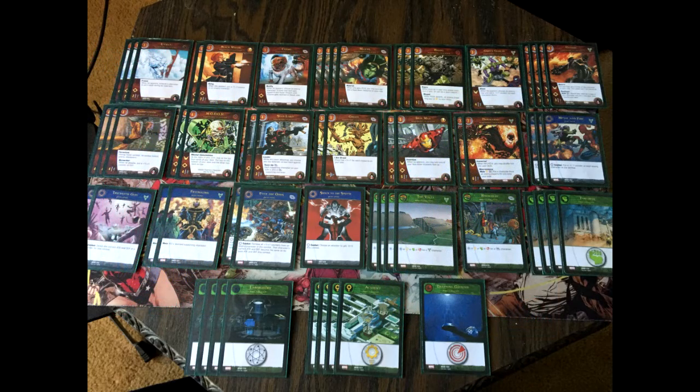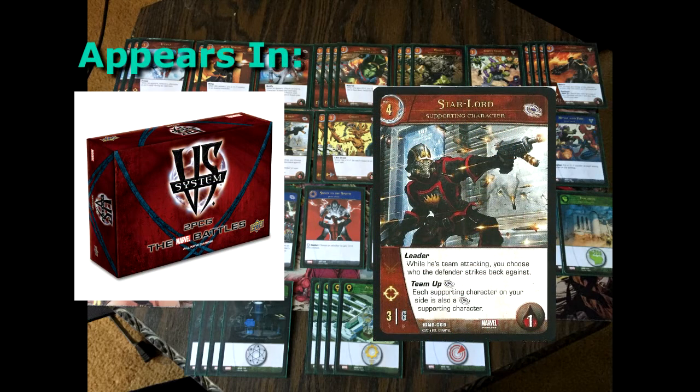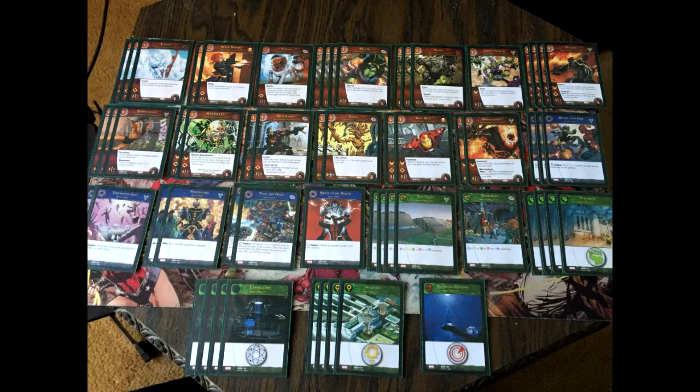For the last four-drop, it's Starlord — two of. A 3-6 with range that can take up to one wound. The main reason he's in the deck is for his Team-Up keyword, which makes all your supporting characters also become Guardians of the Galaxy team affiliations, allowing most of your supporting characters to team attack much easier.